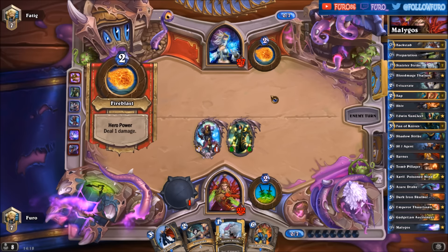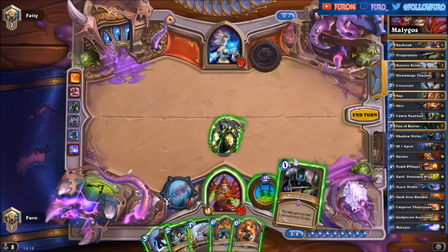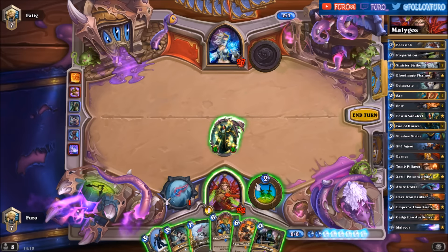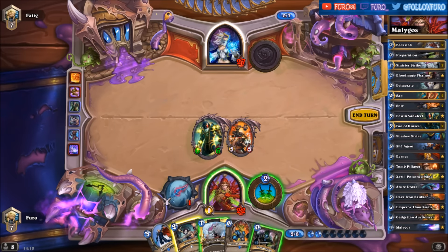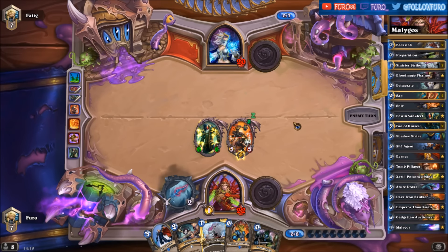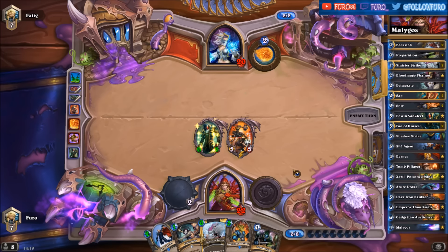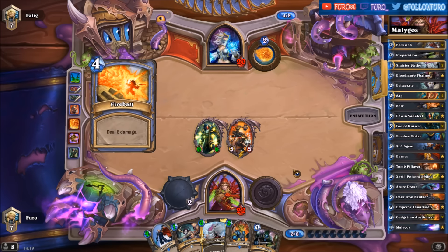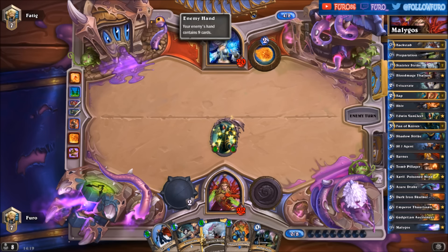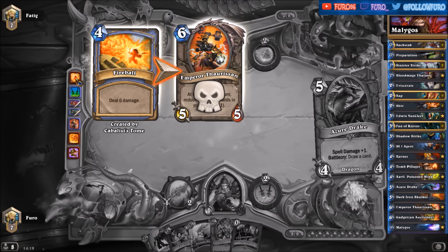That would be wise, and he's doing that — taking six damage into the face as well. We have the Emperor, so cheapening our cards, and then we can play the Auctioneer next turn. Down to 20 health. Fireball on the Emperor, and might be another Fireball on Edwin as well — he had the spell ready. There's a second Fireball; the first one was created by the Cabalist's Tomb so he still has one Fireball in the deck.